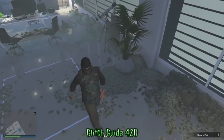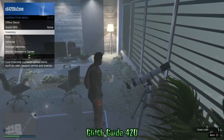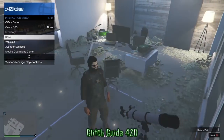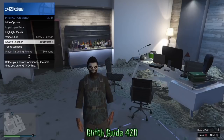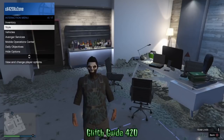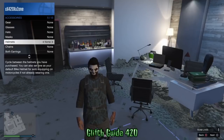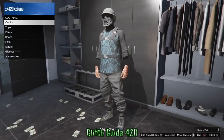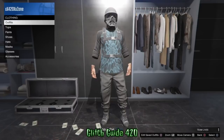Once you've selected the mask you want, run over to your telescope, run by it and hit right on the D-pad. Try to face away from the telescope so your character doesn't look through it. Open your interaction menu, go to Style, and put on the helmet you want. You can also put on glasses — both will glitch on with the mask when you walk away. I went over to the helmets and put on the charcoal bulletproof helmet because it looks dope with the outfit. Run away and it all glitches together. Save this as an outfit.